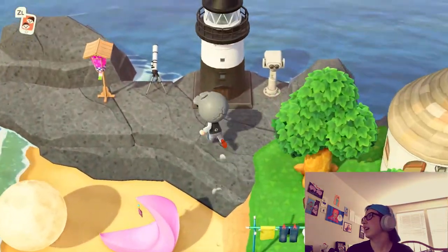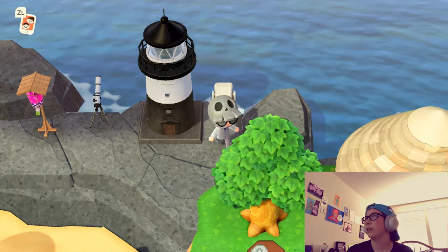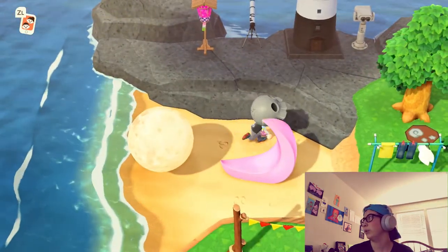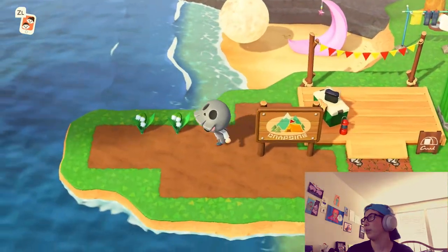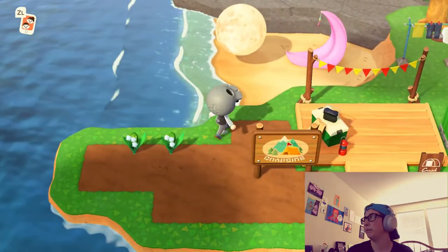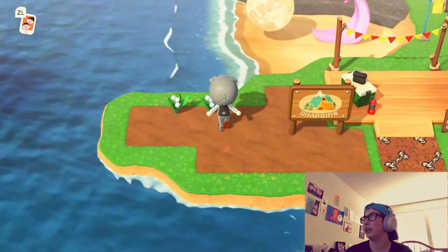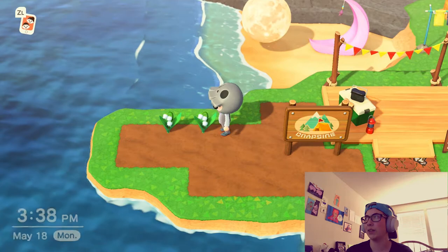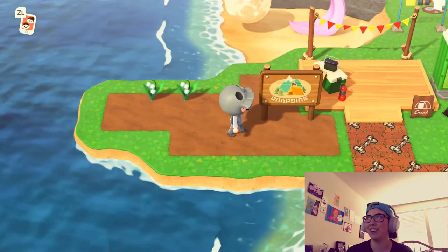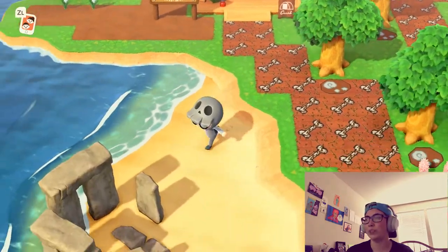I have a moon over here with a moon chair. On this side there's a little telescope, lighthouse, and viewing binoculars. This is where I put my Lily of the Valleys — I got two of them. I'm a five-star island, but I don't remember how I got the second one; it kind of just appeared, and I haven't got any since. So I don't know how you really get more.